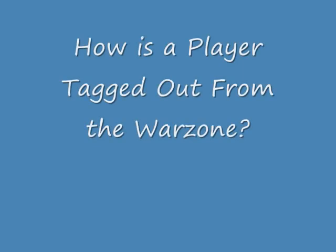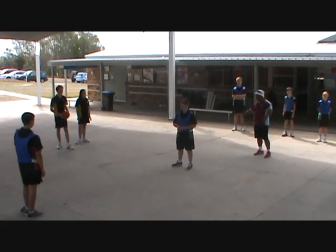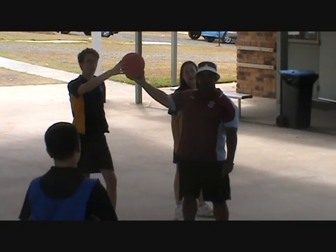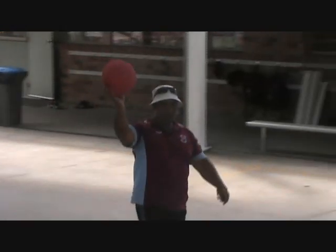A player can be tagged out if a ball thrown by an opponent hits them anywhere from the shoulders down. If it is a head shot, the victim remains in play and they gain possession of the ball. The ball can rebound off one player to as many more, which would mean that all players hit with the ball are out.